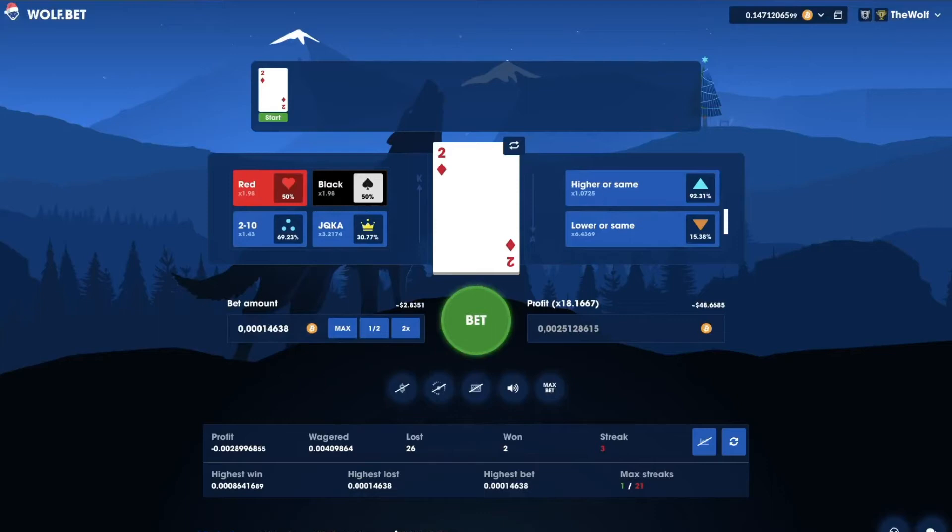But if I bet it will be lower or same, which only results in 2 possible outcomes — Ace or another 2 — the payout is bigger because of the low probability of having those 2 cards in a deck of 13 possible cards. I will play safe and bet higher or same.